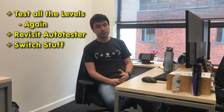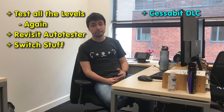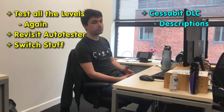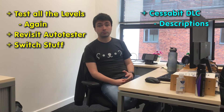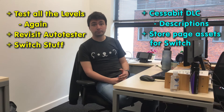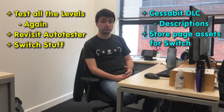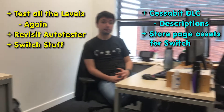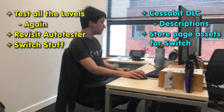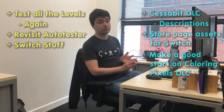What are you doing, Lee? So obviously little bits with the Cecibit DLC — it's all minor stuff, like changing the descriptions in-game, some little things that shouldn't take too long at all. Then there are the store page assets. I'm going to try and get the art done, because it's different resolution images needed for Switch as opposed to what I've got for Steam. Also, the poll for the next Chronic Pixels DLC finished today — Optical Illusions is currently winning, so we can probably make a good start on that towards the end of the week.